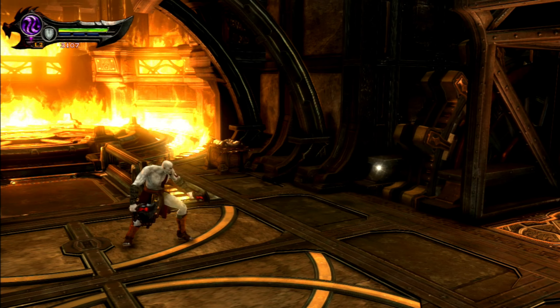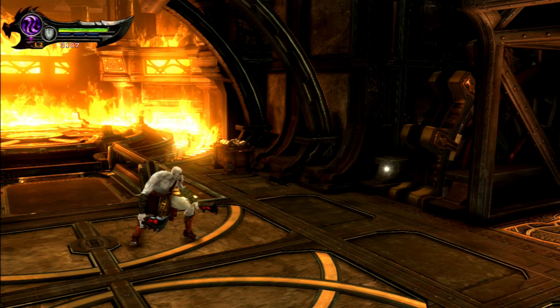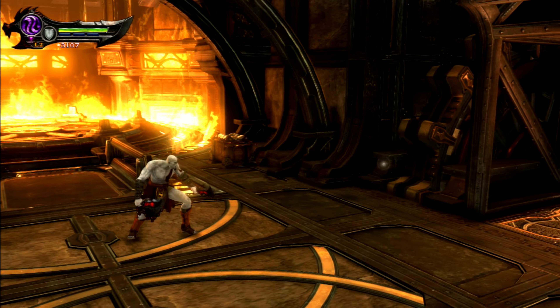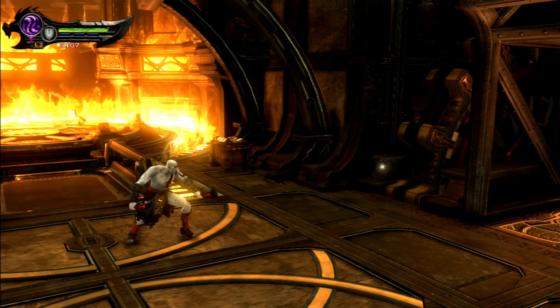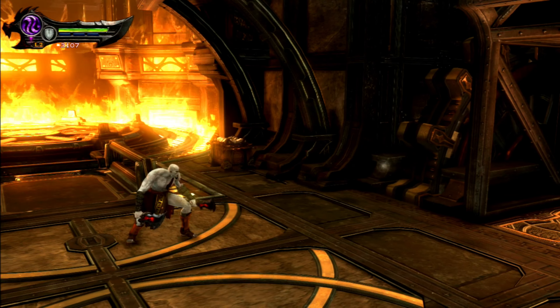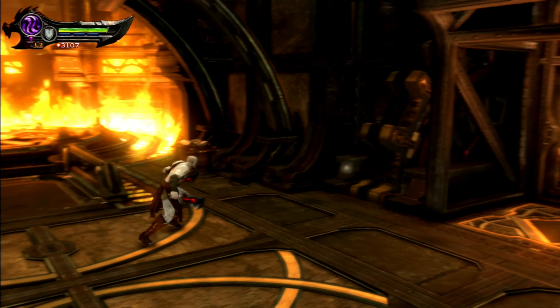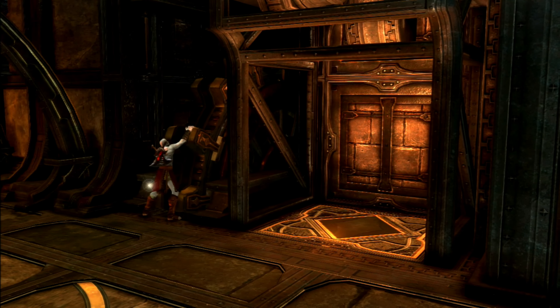Hello guys, welcome back to some more God of War Ascension. In the last episode we made our way through the furnace and managed to repair the statue of Apollo — well, almost repair it. The lantern has now been risen out of the water as a result, and this episode it's now time to make our way out of the furnace and toward the lantern. We're still one step ahead of the Furies for now.